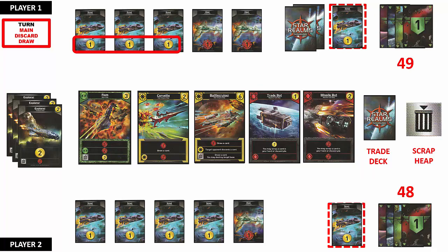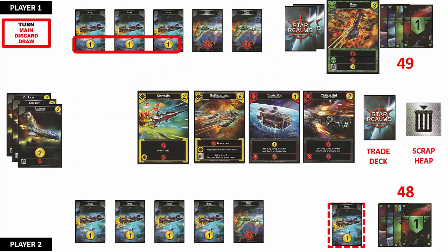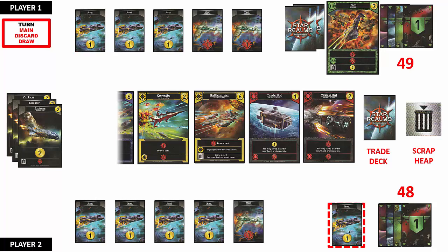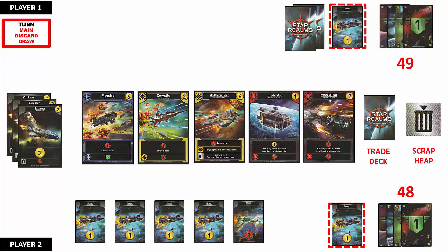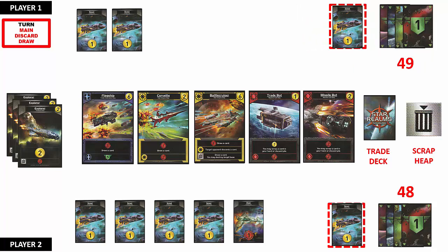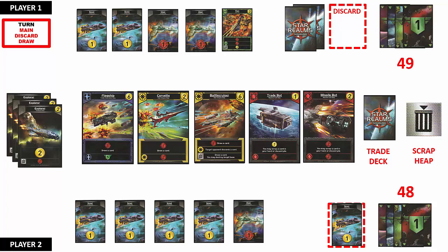Player 1 then uses the 3 trade points to purchase the Ram spaceship, which costs 3 trade points. The card is then immediately replaced from the trade deck. Since there are no remaining cards to be played, the hand is discarded to the discard pile. Since Player 1 only has 2 cards left in their draw deck, those 2 cards are drawn, and they must shuffle the discard pile to start a new draw deck. They then draw 3 additional cards from the newly shuffled deck, bringing the total to 5.